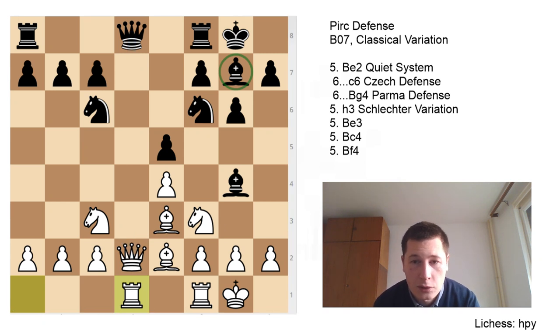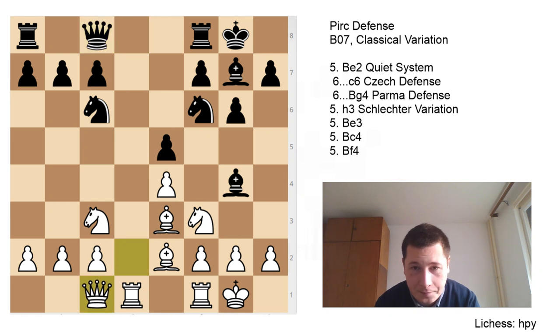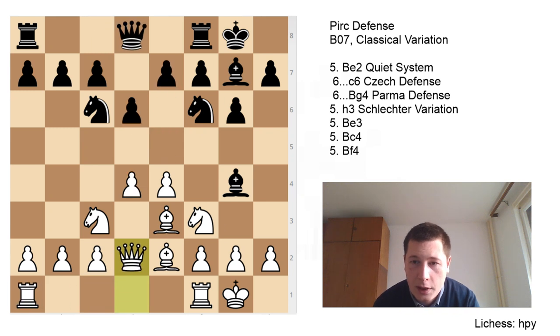The position continues with queen to c8 — Black declines the trade — and queen to c1. This would be sort of the main line of the classical Pirc, and this is what you can expect if both sides play the main moves. After queen to d2, e5, you can also play d5, which is another good way to play.